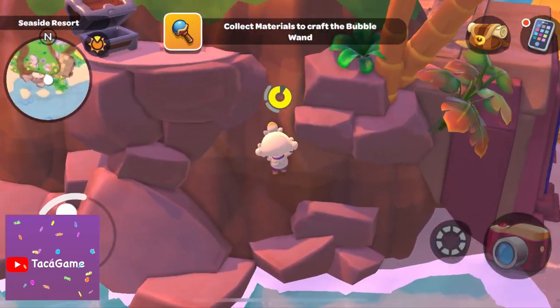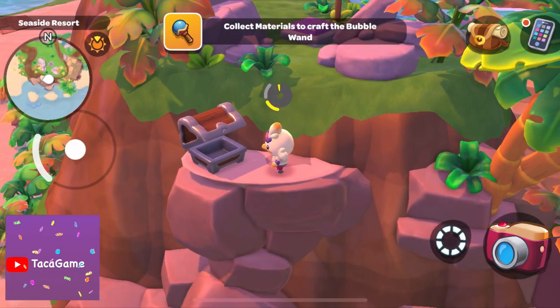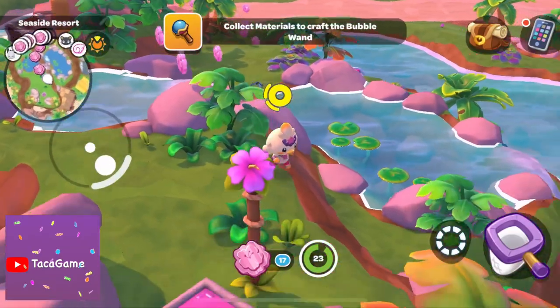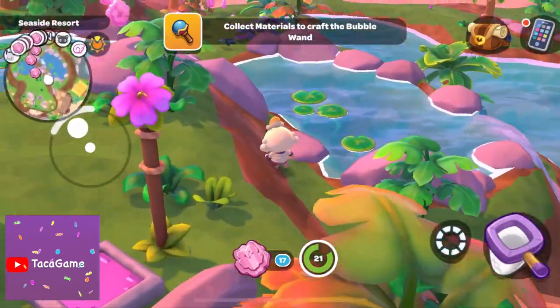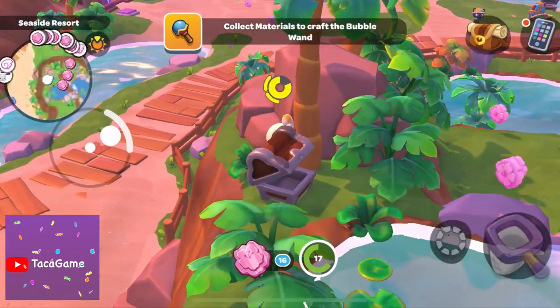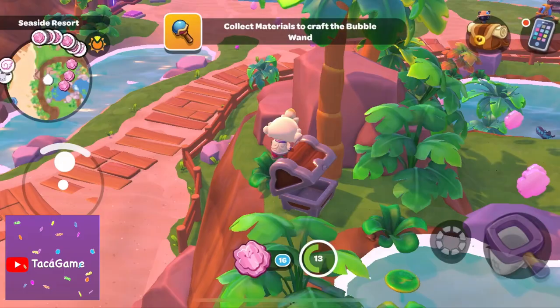They don't pay you with money — I got apple pie from Daniel. You know Daniel, he's a Hello Kitty character with a blue shirt. I just forgot where the pink coral treasure chest is.